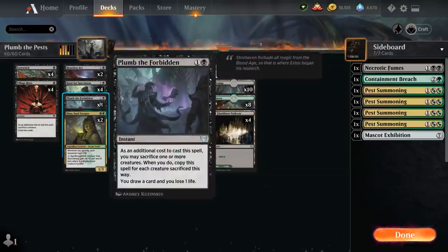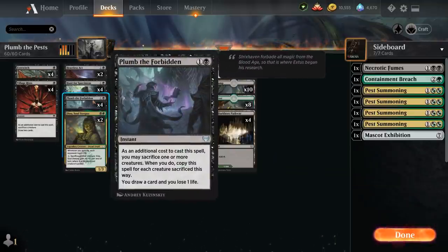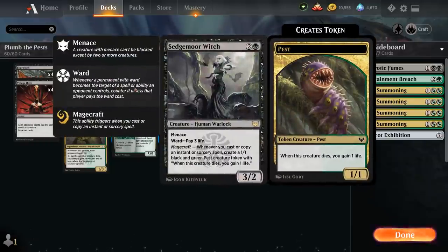The Witch also synergizes nicely with Plum the Forbidden, a 2 mana instant. As an additional cost to cast, we may sacrifice one or more creatures, and when we do, copy this spell for each creature sacrificed. We get to draw a card at the cost of one life. This works nicely with pest tokens, since the life gained from sacrificing them offsets the life loss from drawing cards with Plum. Even if we copy Plum the Forbidden, we still get a 1-1 pest token to replace whatever creature we just sacrificed.